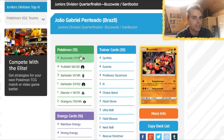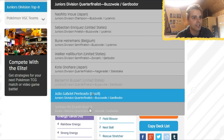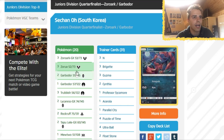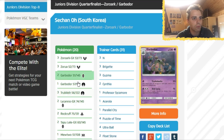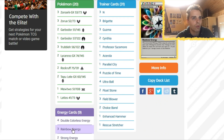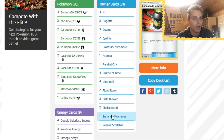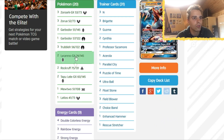Eighth place is Zoroark Lycanroc Garbodor — what? From South Korea, Sihan Oh actually decided to merge everything together: Zoroark, Lycanroc, and also Garbodor, so he was prepared for every matchup. Also Mewtwo and Latios — a bunch of Psychic types. Strong Energies, Rainbow Energies, and Double Colorless Energy. Only three supporters, three Brigette, two Cynthia, a Sycamore, Acerola, one Enhanced Hammer. A 2-2 line of Lycanroc and a 3-1-2 split between Garbodor and Garbotoxin.